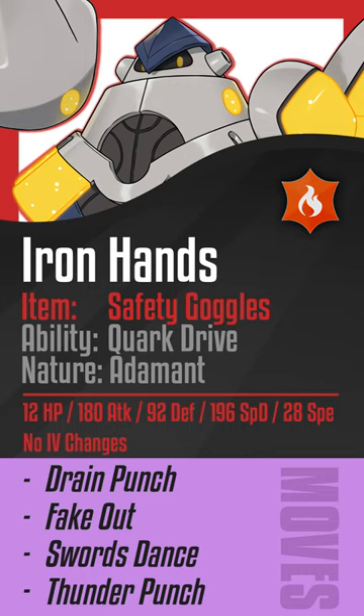Moving on to our next set, we have the Safety Goggles set with Torch Song, which is useful to avoid burns, meanwhile the Safety Goggles allow you to avoid Spore. With Adamant Nature and 180 Attack you're able to break through most teams, with 12 HP and 92 Phys. Def allowing you to take even a Headlong Rush from Adamant Great Tusk, and 12 HP and 196 Sp. Def helps you take a Hydro Pump from Iron Bundle even if you've already Terastallized.